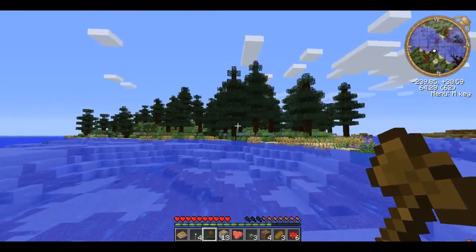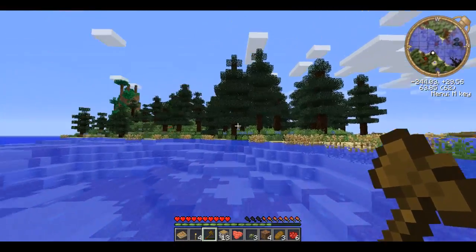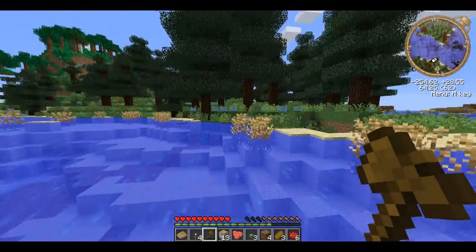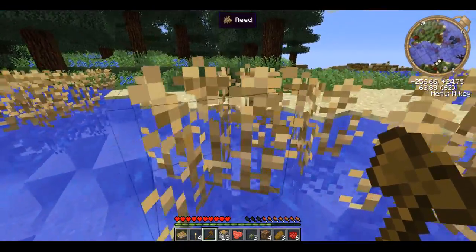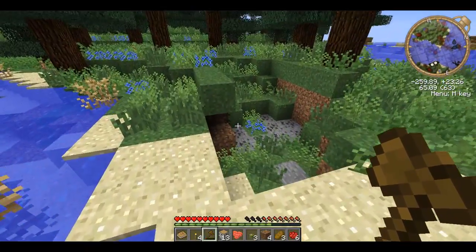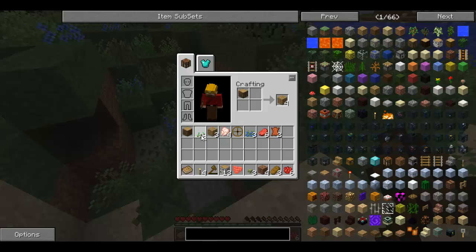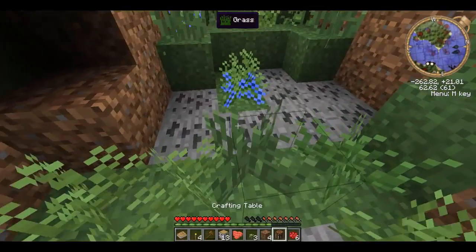Let's get off to this island here and get some wood. That's going to be a good area because you've got the hills back there that will have above-ground coal exposed — like this. Let's make ourselves a crafting table real quickly so we can get the coal.